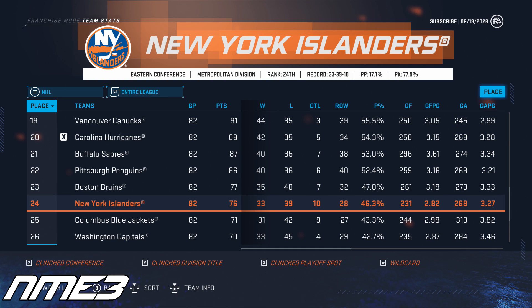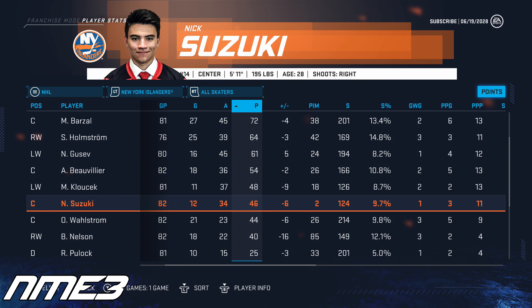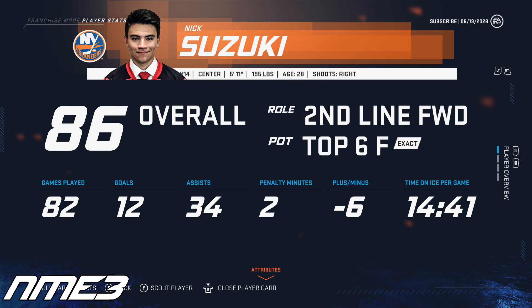After finishing 6th in the league and going all the way to the Eastern Conference Finals, the New York Islanders fall off a cliff the next year and finish 24th. As for Nick Suzuki, his season sees him score only 12 goals and 34 assists for 46 points, and once again he stays put at 86 overall.